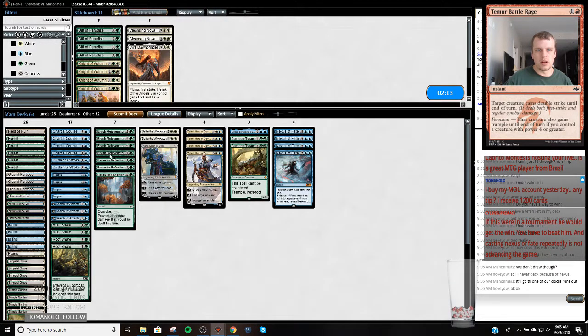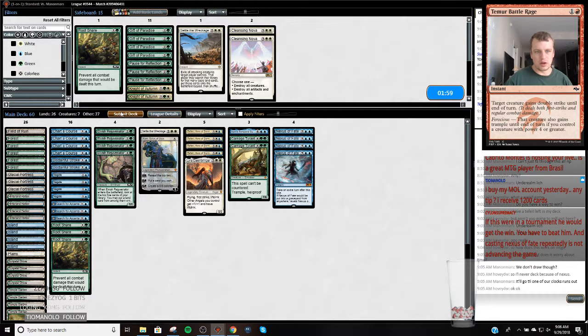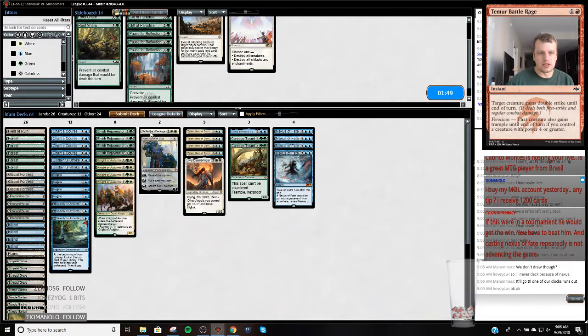Settled Wreckage might not be needed. Let's just get one Leer in there to help us win a game quickly. I'm actually going to board the Knights in also because Knight of Autumn is my hedge against Sorcerer's Spyglass, which is pretty easy for him to have. So let's just go like this. Casting Nexus repeatedly is not advancing the game - that's odd because my opponent isn't advancing the game either. They're just sitting there because if I pass to them...